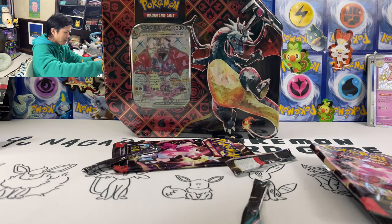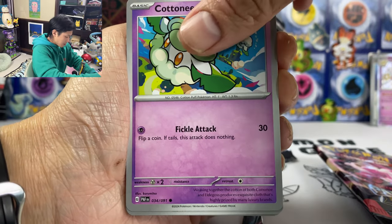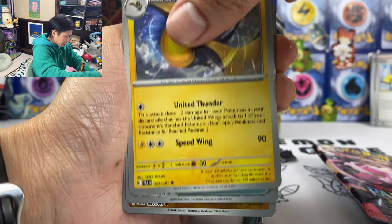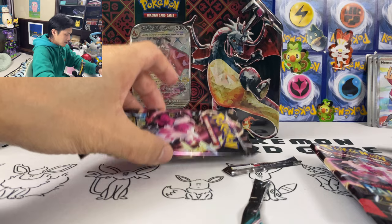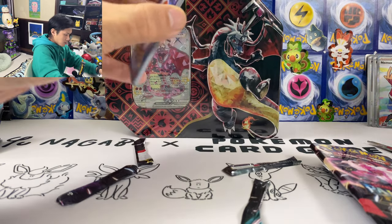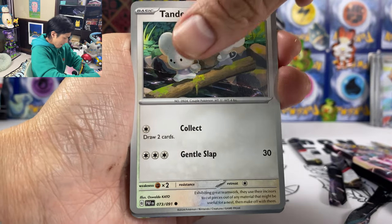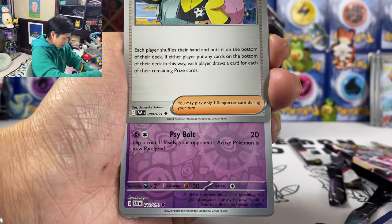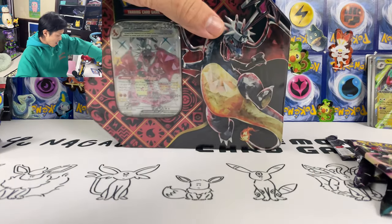Two more packs from this box and then we open the Charizard tin. Fido, Haunter, Courtney, Maractus, Grab Lot, Iono — let's put Iono at the back. Kilowattrel, Nest Ball, Reverse Holo — and Nemona. Not my favourite character. And the code. Okay. Wooper, Mankey, Moushold, Iono — let's put Iono here. Flittle, Lapras — and we got Nouveauton EX. Okay, lastly we got the Charizard tin.